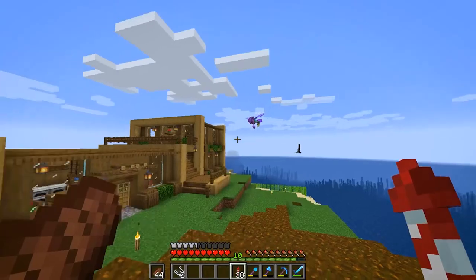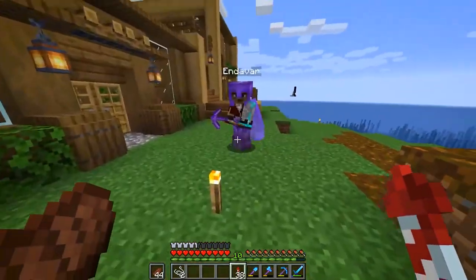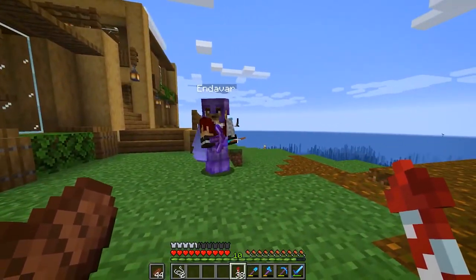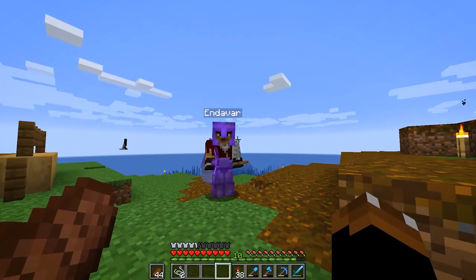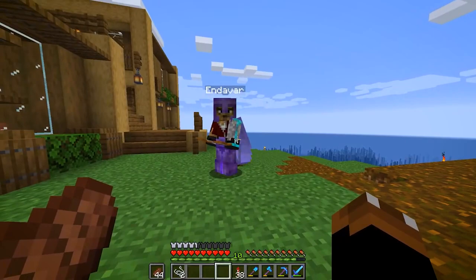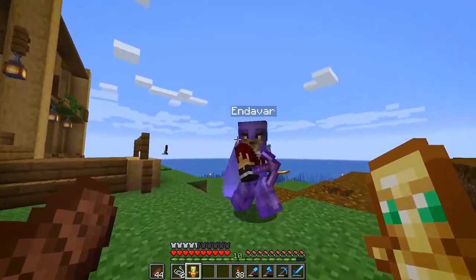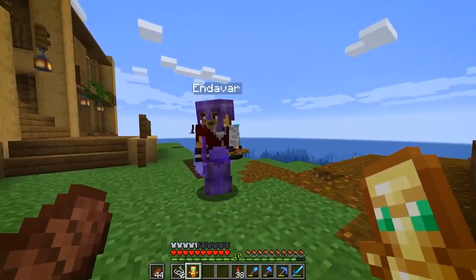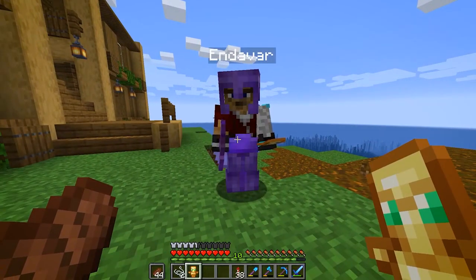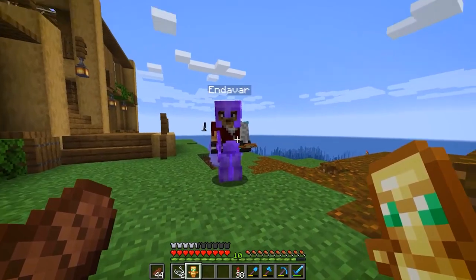Another player notices something in my offhand - it's a totem of undying. They explain that if you die, it stops you from dying - like a get-out-of-jail-free card - and then it disappears. The first one is on them, which is really cool. To use it, you have to keep it in your offhand and have it active. However you die, you'll just be resurrected basically.